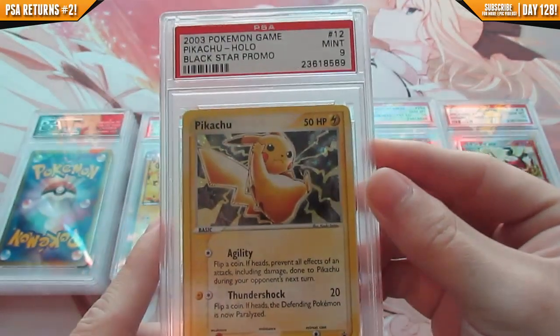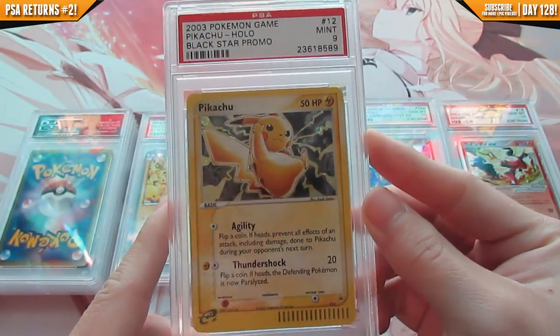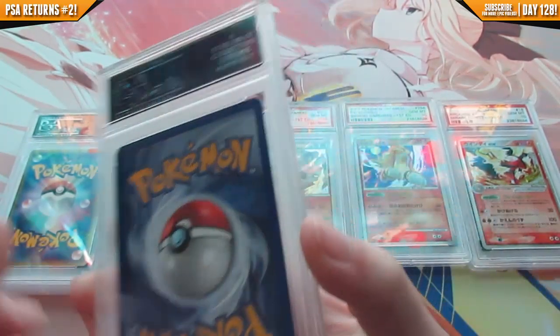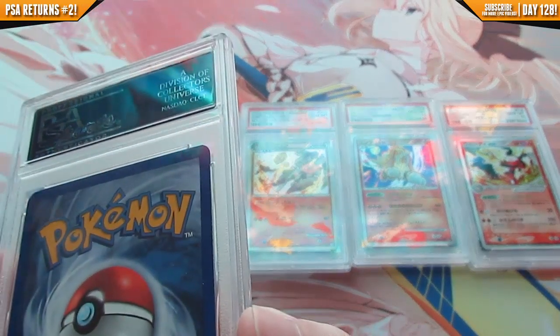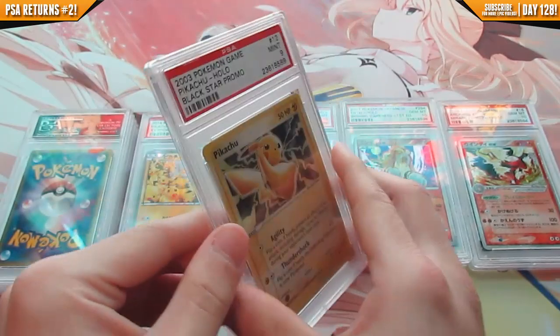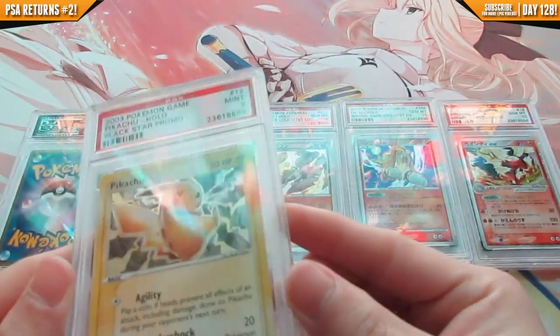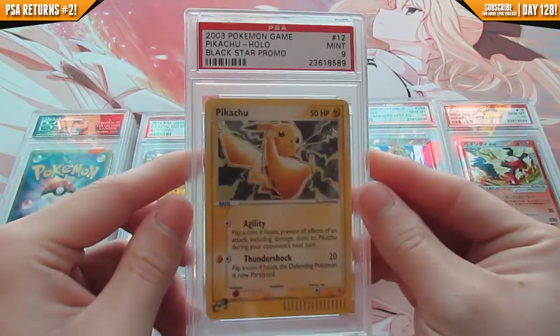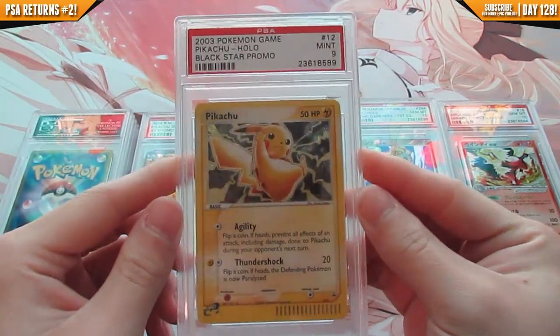Next up is a mint 9 Pikachu black star promo, also from the 2003 EX tin. Too bad this didn't get gem mint 10. I'm not sure why — maybe there was some whitening or something. It looks like a gem mint 10 to me, but oh well.